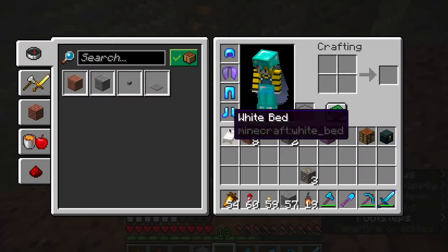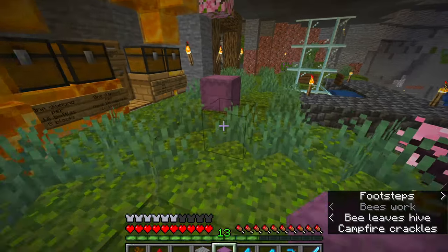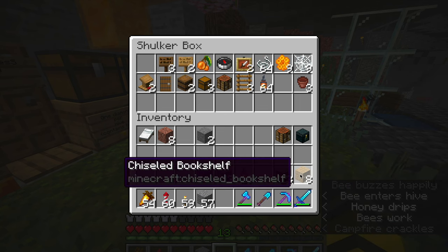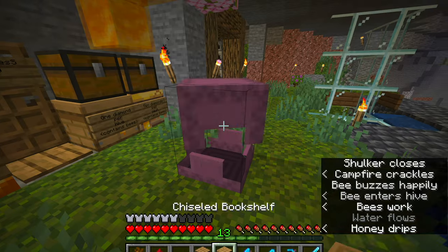Hello everybody, it's Bee and today is another beautiful day on Bee's SMP. Today the plan is to make a cute little bookshop using the chiseled bookshelves, which somehow I have not used yet, and hopefully to make a portal down in the shopping district that links to the actual nether as opposed to the nether roof. Wish me luck.